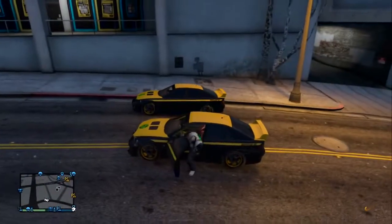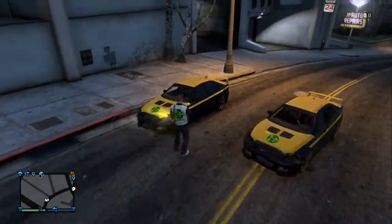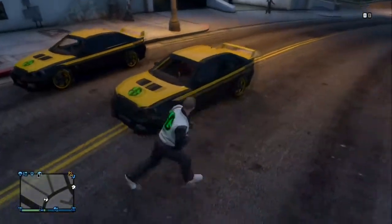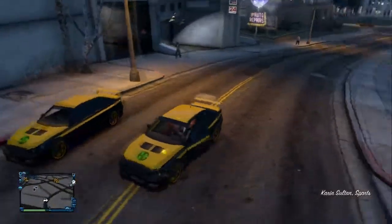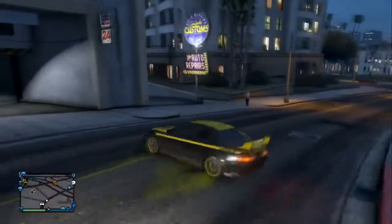I called up my mechanic just to show you the two cars beside each other, but they've taken the mechanic feature out of the game which is pretty annoying. Anyway, as you can see, this is the one with the tracker on it, and this one doesn't have a tracker on it and doesn't have the symbol on the mini map. I'm going to go and sell it.